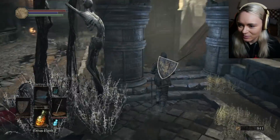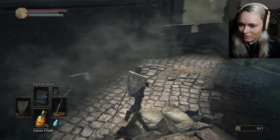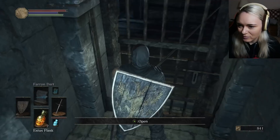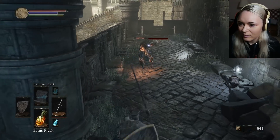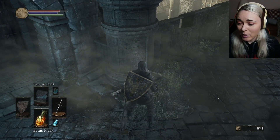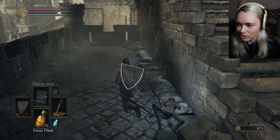Let's go down here since we've cleared this. I know I could've jumped down, but I wanna be thorough. Does that open from this side? Oh hi! A firebomb — nice, those are good. Soul of a deserted corpse.